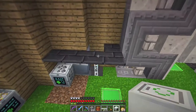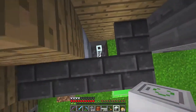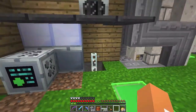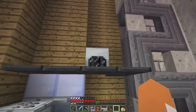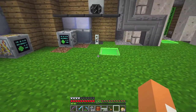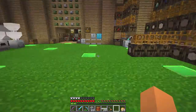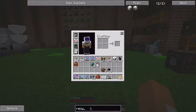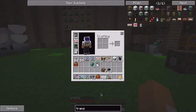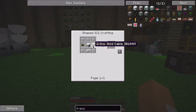This guy only takes 32 EU, so you can't just plop it on the 128 line here. What we're gonna do is break this wire for now and pop it in there. Instead of putting a transformer block down, we can make a transformer upgrade to install inside the machine.